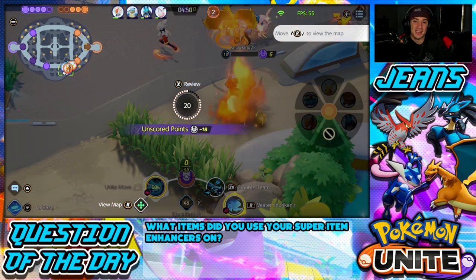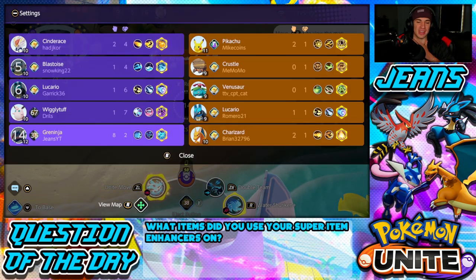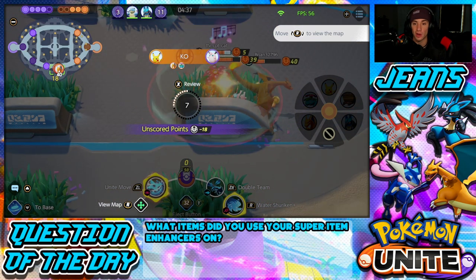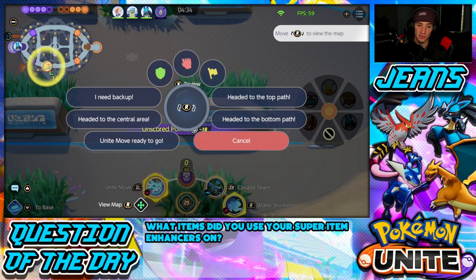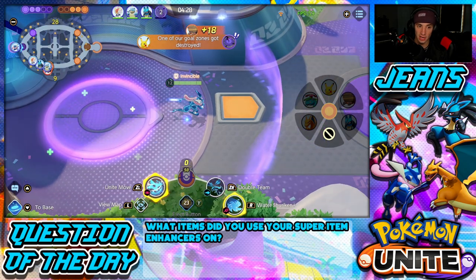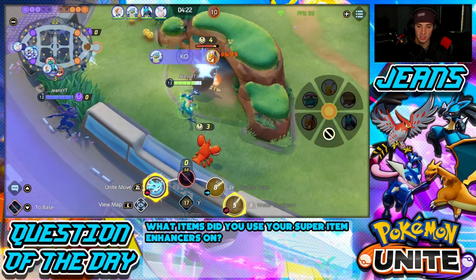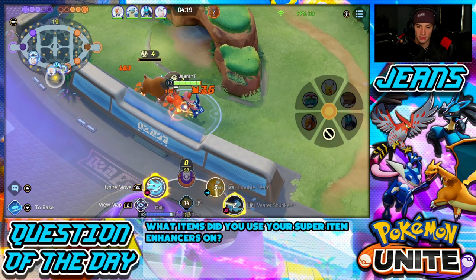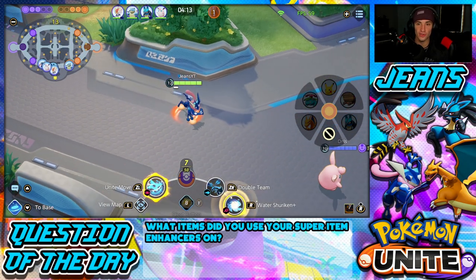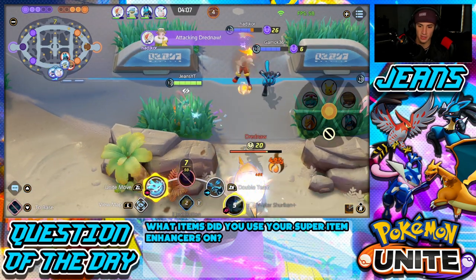Drednaw is spawning again. We're thriving — I'm carrying on my back right now. But the match isn't over yet because if they get this Drednaw they're right back in the game. Everybody needs to head to the bottom path. I'm going to kill this jungle enemy first, grab my move, take out both of them and roll out towards Drednaw. Everyone's surrounding it — if we get this Drednaw that's huge for us. Lucario finishes that off, thank you very much.